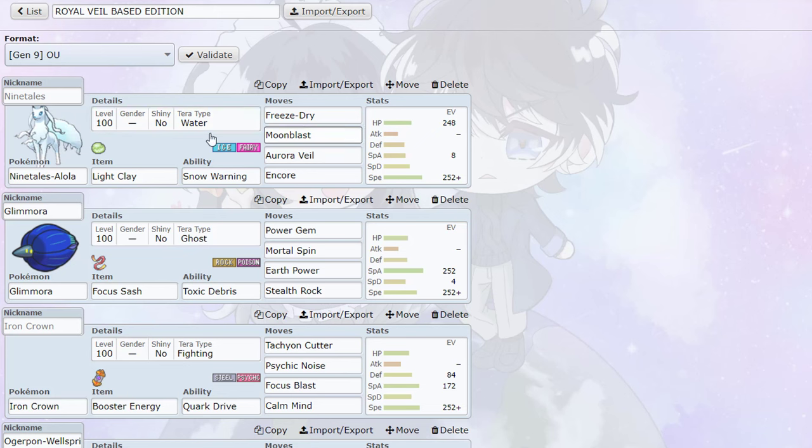First we have pretty standard Ninetales with Aurora Veil and all that. You could try running Snowscape for opposing weather, but I'll stick with this set for now. This is a pretty typical set with both STAB moves, Aurora Veil, and of course Encore to deter setup or annoying status moves.